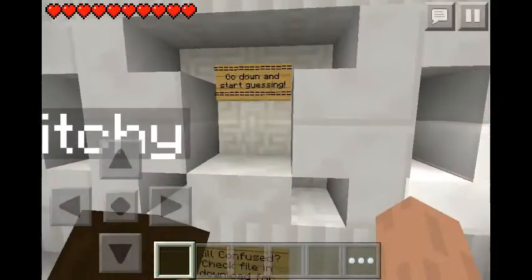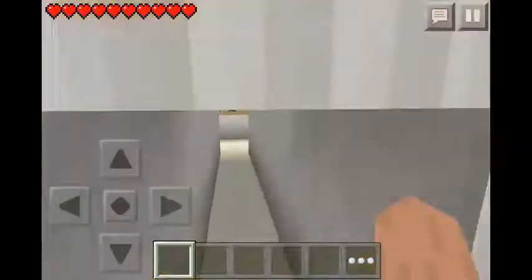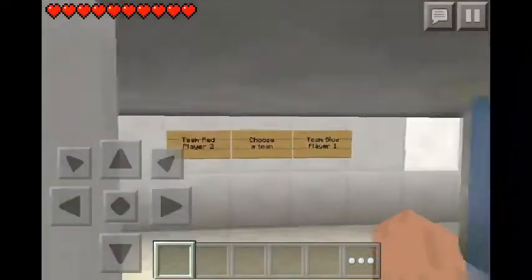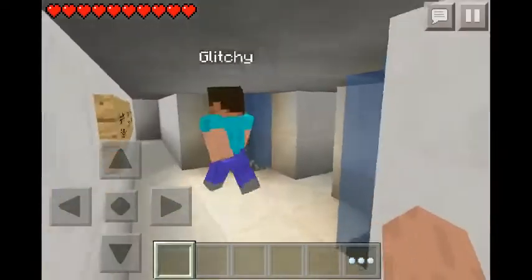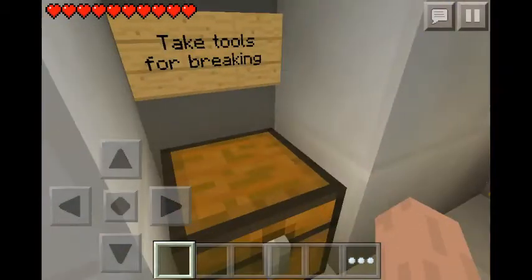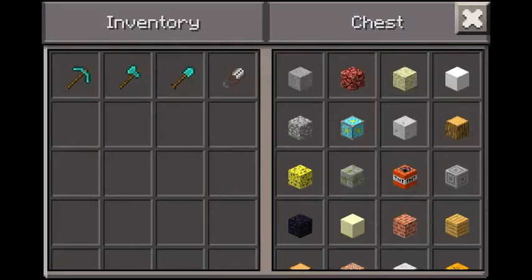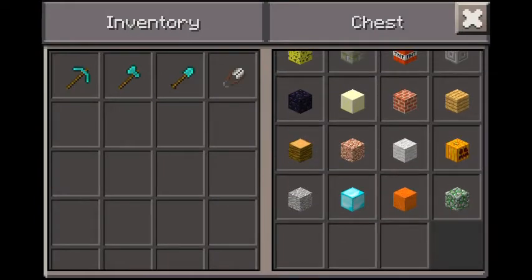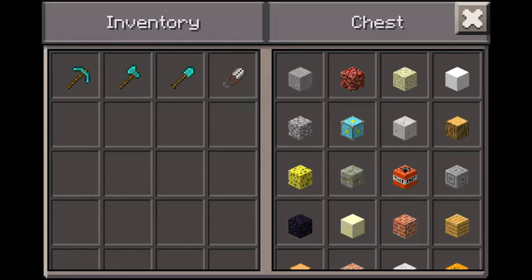What does that say? Go down and start... Still confused? Okay, yeah. I'll be red. I'll be blue then. So she's picked a block. Hopefully we don't pick the same block — that'd be kind of tricky. I think we'll probably just do one round, most likely.